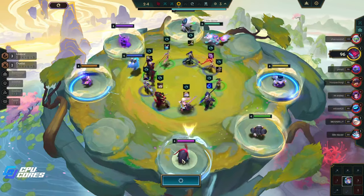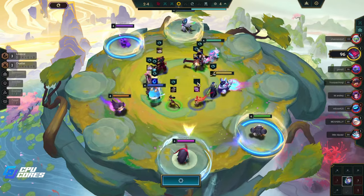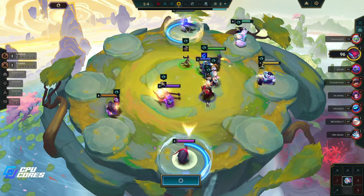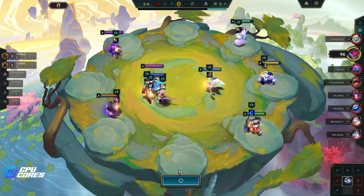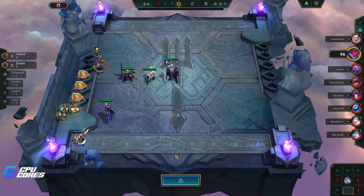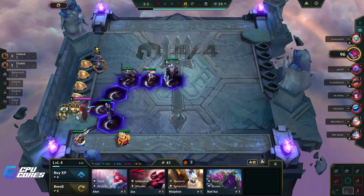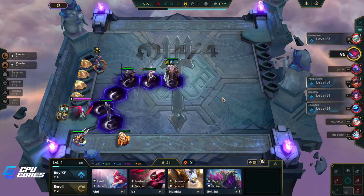There's our Yone — we could take that but we don't really need that item. We want to get a Crownguard. Picking this up is really good for us because it's a Fortune as well. Someone took it — that's fine, we'll just take this three-cost unit. The Warmog's is really good for Annie, it's not great on Diana the way we're building her, so we'll put it on Darius.